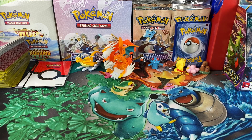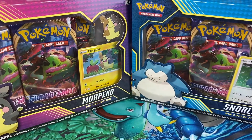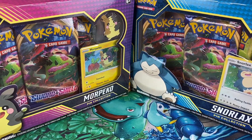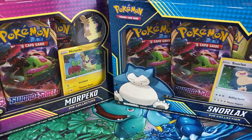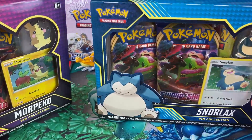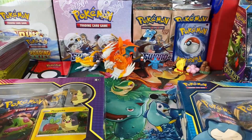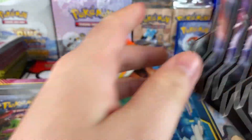What's up guys, ChimpPokemon here! Today we got ourselves another pack battle with the one and only wife. We're going to be opening up these two collection boxes as well as some Sword and Shield packs. First off, she needs to pick which box she wants — Morpeko or Snorlax. She chose Morpeko, which is good because I wanted Snorlax. We also have some packs here so I'm gonna have her choose three.